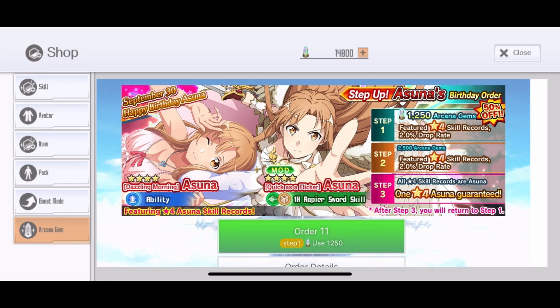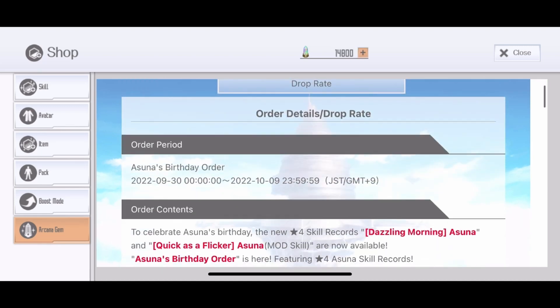In general, birthday banners with a big pull are definitely not worth it and are mostly skippable. You're only aiming for the guaranteed step which features the birthday skill — if you're only aiming for the birthday skill, it's fine to pull. We're going to do two rotations on this banner and see what we can get. I'm on the fourth team account, which is one of the accounts that only has Asuna skills.